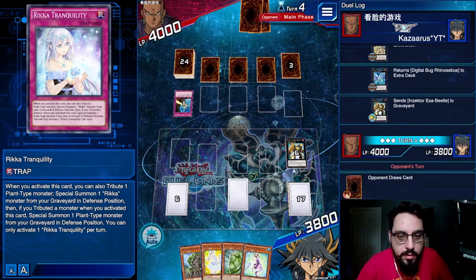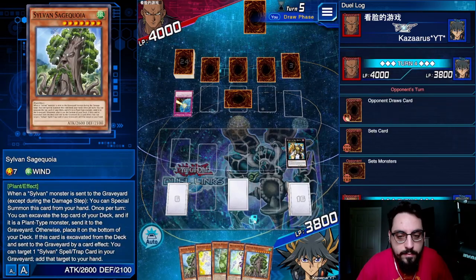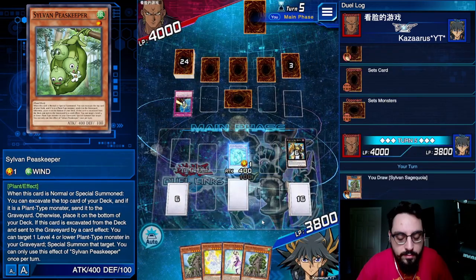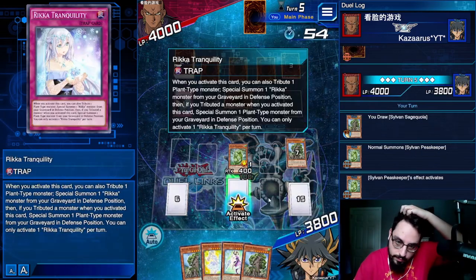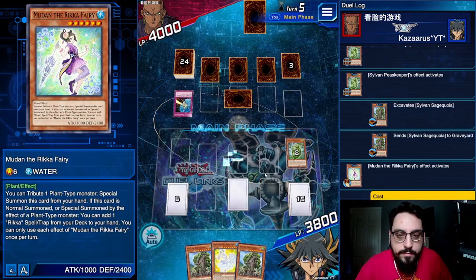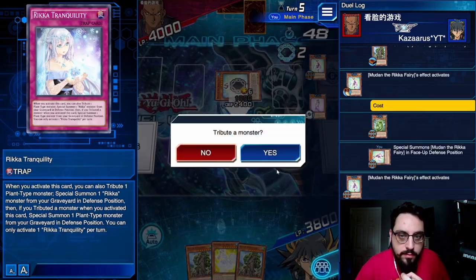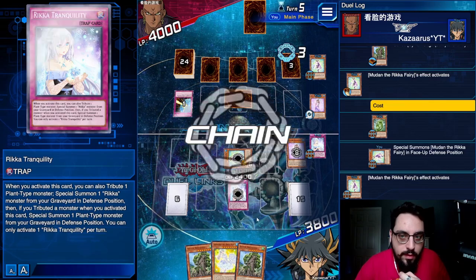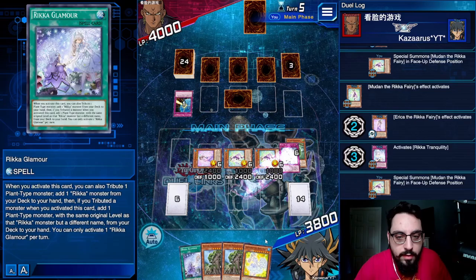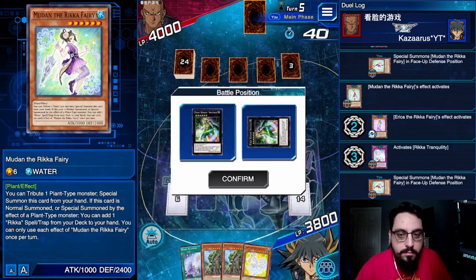I can reborn one Mudon, then Peacekeeper summon the other Mudon, summon back Erika. I'm going to Peacekeeper effect — milling Sage Koya. Not going to activate Sage Koya. Mudon tribute to special, search Glamour. Erika effect, and I'm going to do this as well. I'm just going to get three level 6s onto the field. Specialing this one, special Erika, add Glamour. Glamour can now get Primula if I so choose. But I'm just going to try and go for Fairy Knight Ingunar and bounce all these boys. Bounce the whole field — he cannot respond.